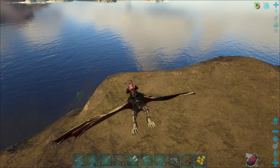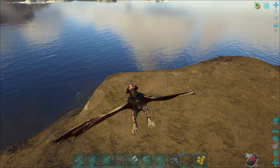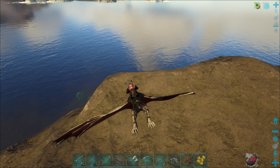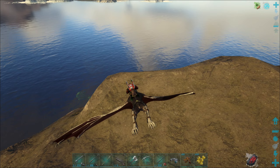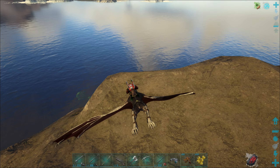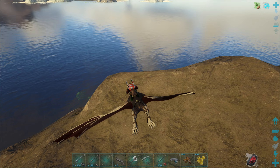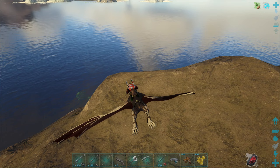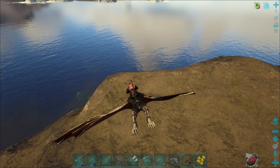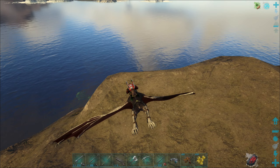Die nächste Besonderheit ist für die Aufzucht. Solange das Tier noch nicht ausgewachsen ist, kann man damit auch 30% Prägung geben. Wenn das Tier noch nicht ausgewachsen ist und man hat zum Beispiel versäumt zu prägen, und jetzt die Zeit nicht mehr reicht, dann kann man das Elixier aktivieren und kriegt 30% Prägung dazu.